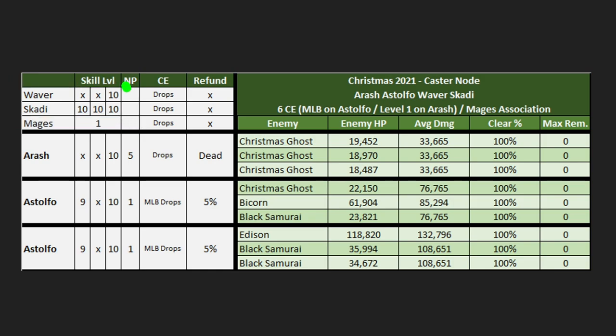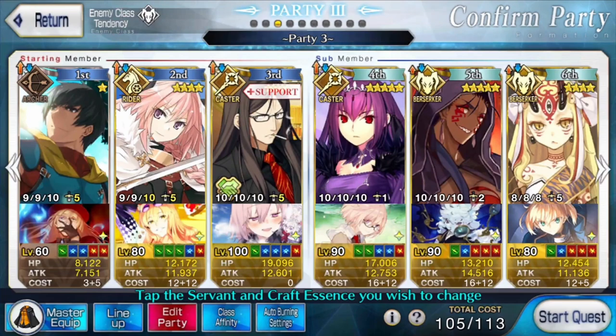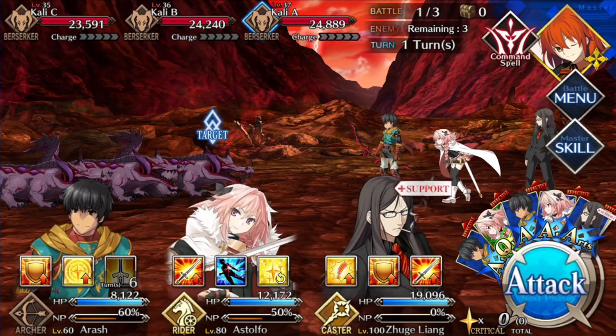The staggered support means you don't necessarily have to go crazy in terms of support requirements — you can have a Waver and take a Skadi, or have a Skadi and take a Waver, and it should work. We don't care about refund for this Astolfo comp since he really doesn't generate a lot of refund due to his 1-hit NP. Instead, we're focused on the fact that he can self-charge 50%, and with that damage bonus it's going to be really nice.